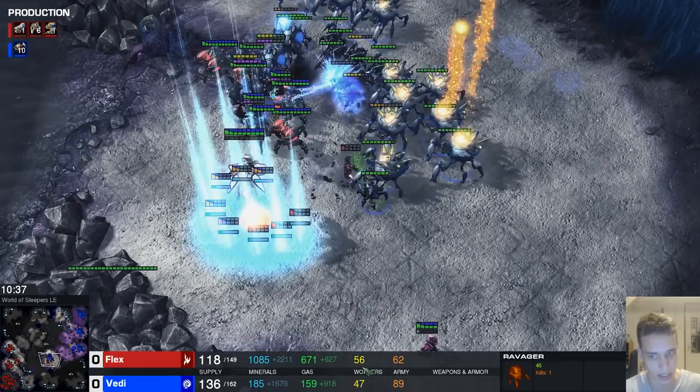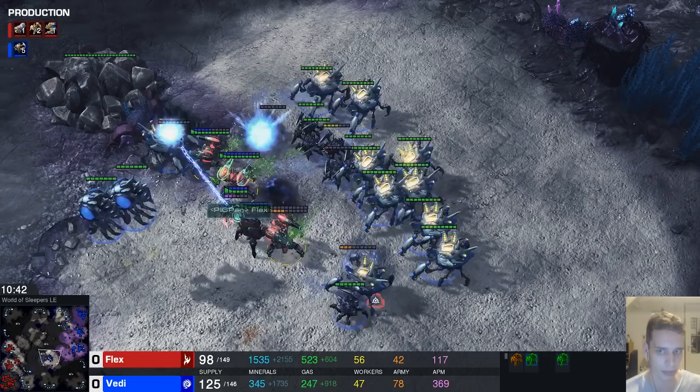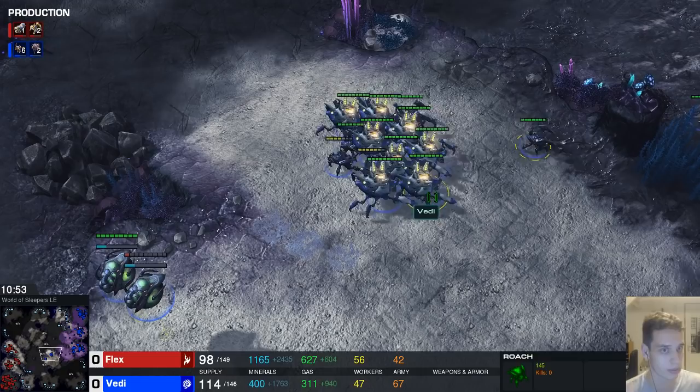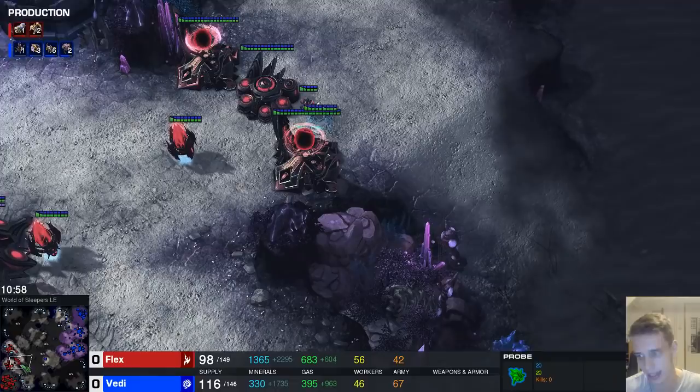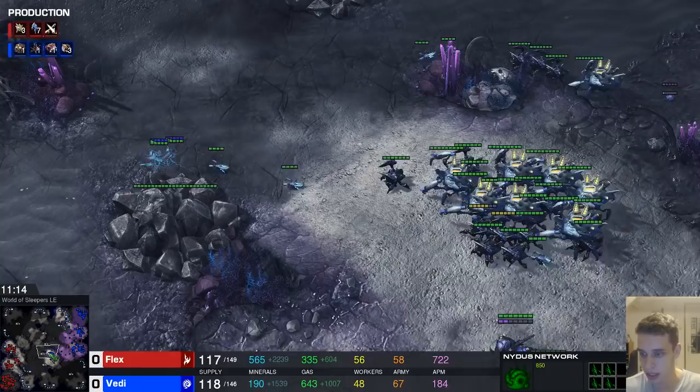We were lacking some micro from Flex — could have kited better, put the prism further back for warping. Perhaps the wisest decision would have been to not take a fight we already tried four times and realized wasn't possible. Three times we saw it wasn't working, and then the fourth time we take it after losing 15 zealots for free. But who am I to judge? Well, actually I'm the guy in charge of the judging.